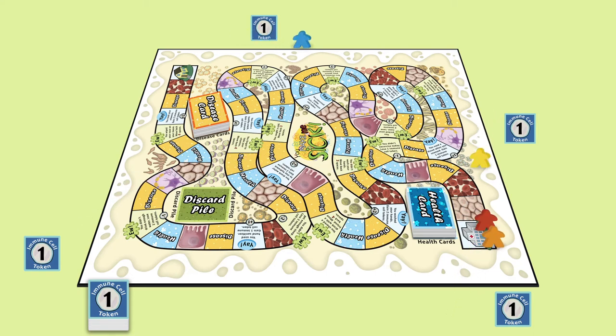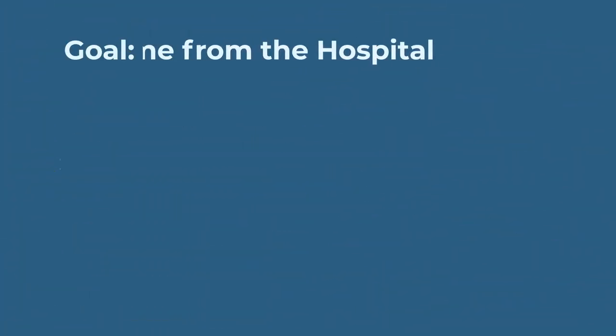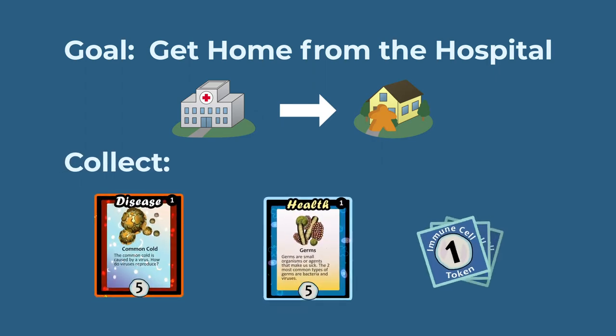Place your player pieces on the hospital space. The goal of the game is to completely recover from an illness by traveling from the hospital to home with the most amount of immune cell tokens. Collecting disease cards, health cards, and immune cell tokens as you play will help you to win the game.